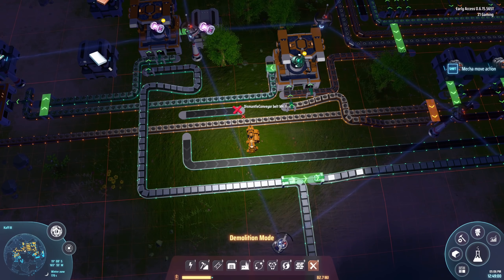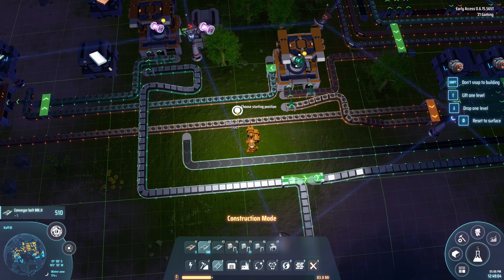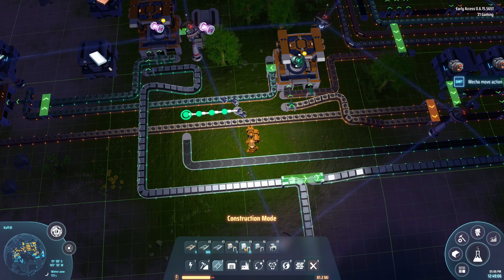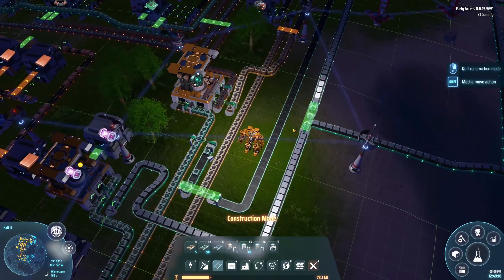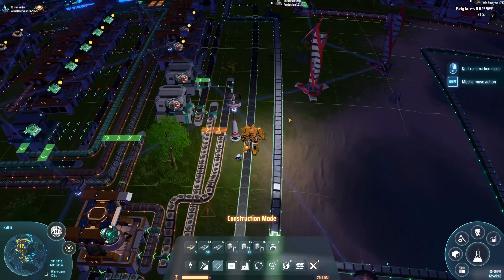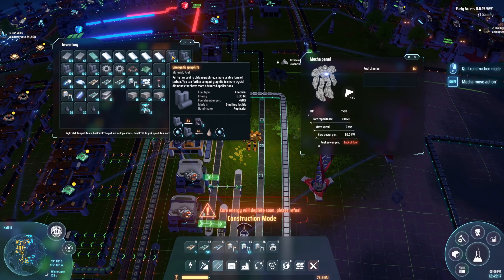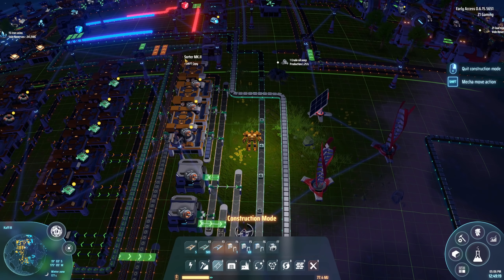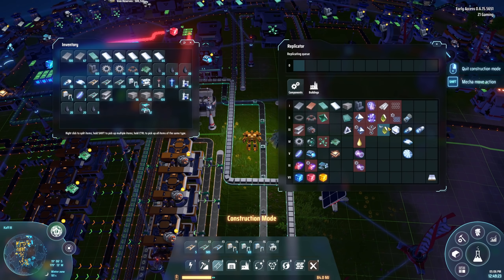Let me redo this — the belt should be going the other direction. Rerouting now. We're making the photon stuff. I'm running out of power here — there we go. I think we've covered everything we needed to make.